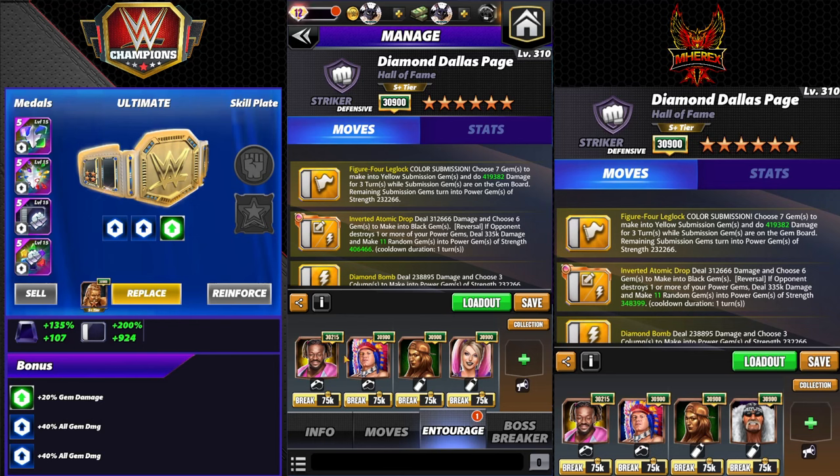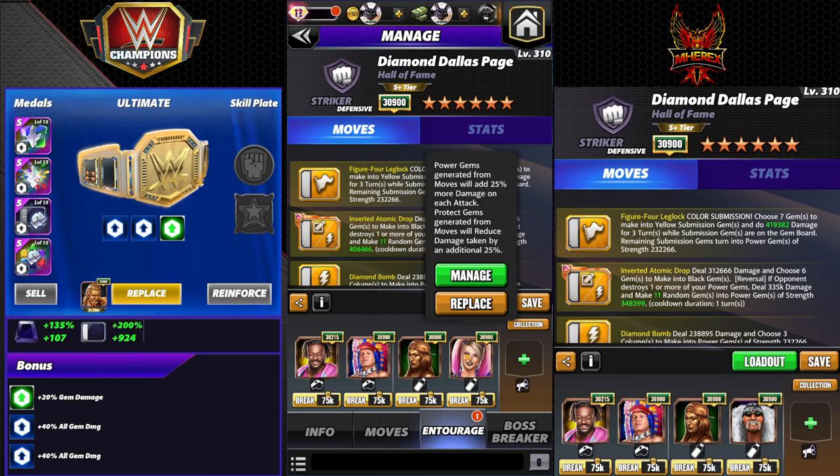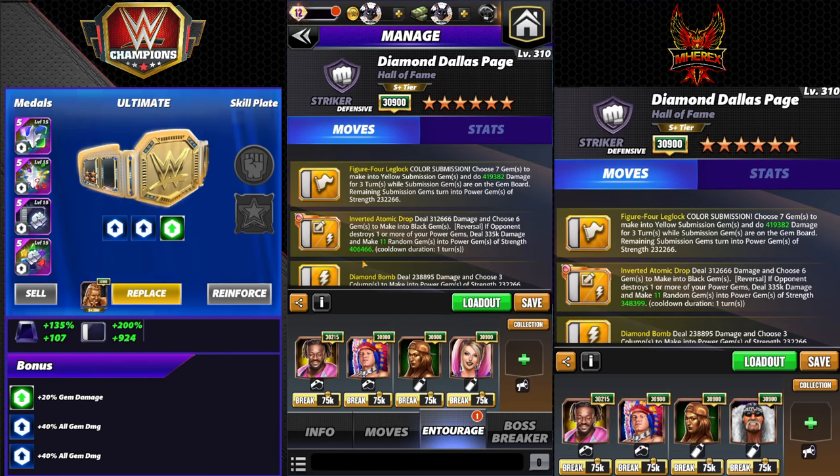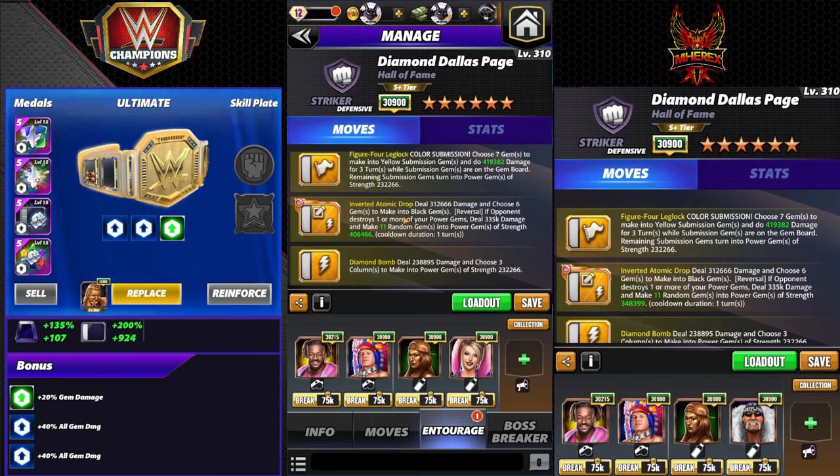For the entourage, we've got Kofi and Tatanka giving us seven yellow MP in feud. We have Bella, who has a buffed training ability — she's adding 50% more damage as coach. We're also running Alexa Bliss for 25% more, which is going to make the power gems here 406k.